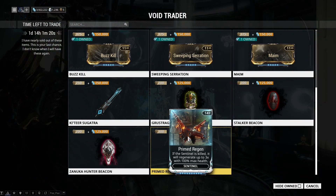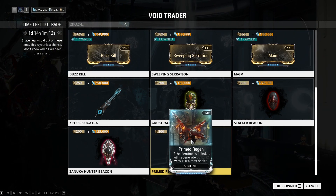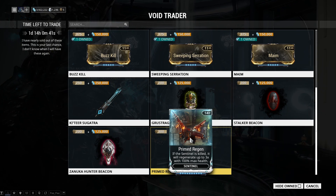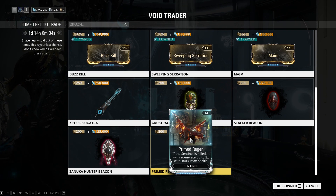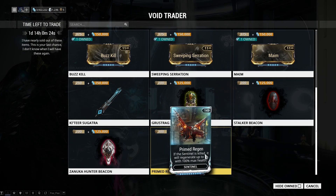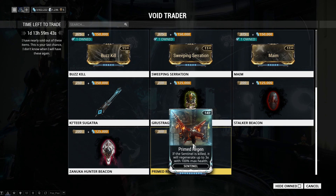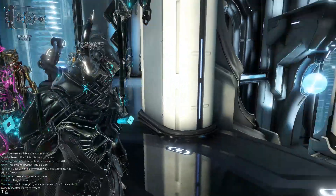Last but not least is a brand new primed mod — Primed Regen, for sentinels. I haven't seen this before. Basically, Regen allows your sentinel to respawn with its health after dying, and the primed version lets it regenerate up to three times with 100% max health. That could be helpful if you have a good sentinel build, but the normal Regen works just fine. It's 300 ducats and it takes up 14 mod capacity, so I wouldn't really recommend it — just stick with the original Regen.